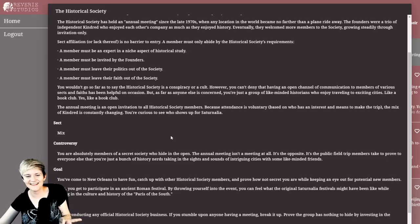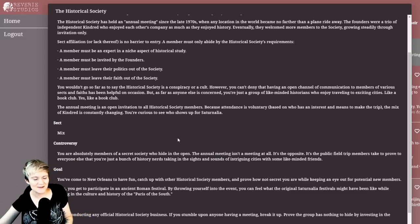This speaks to me. The first thing I went into Vampire: the Masquerade with was my love for Beckett as a character, so this is definitely something I'm interested in. The annual meeting is an open invitation to all Historical Society members — attendance is voluntary based on interest and means. You're curious to see who shows up. Technically you are absolutely members of a secret society who hide in the open.